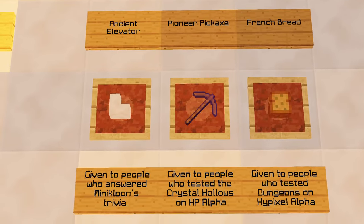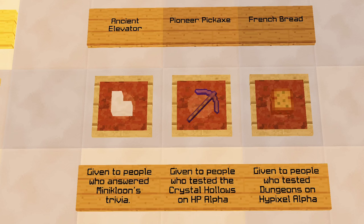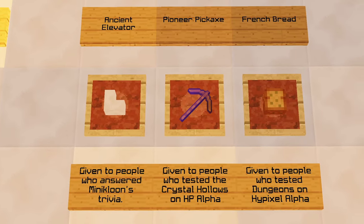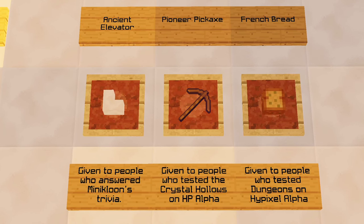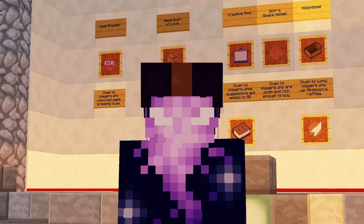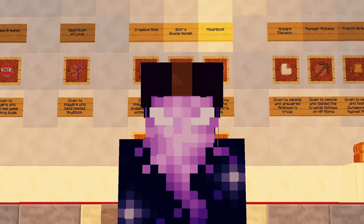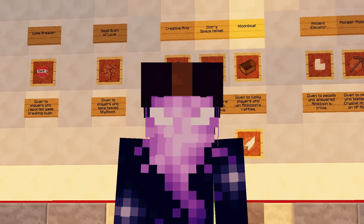There are three more items on display: the Ancient Elevator, given to people who answered Mini Kloon's trivia — pretty much unobtainable now; the Pioneer Pickaxe, given to people who tested the Crystal Hollows on Hypixel Alpha; and French Bread, given to people who tested Dungeons on Hypixel Alpha, even longer ago. There are other items like the Game Breaker or Creative Mind, but technically you could still obtain those — if you report a game-breaking bug or have a great idea implemented into Skyblock.